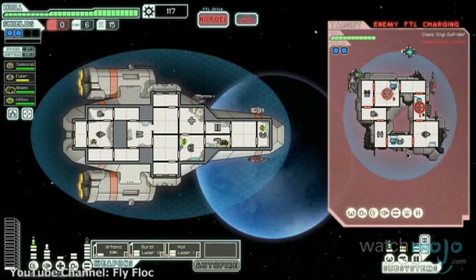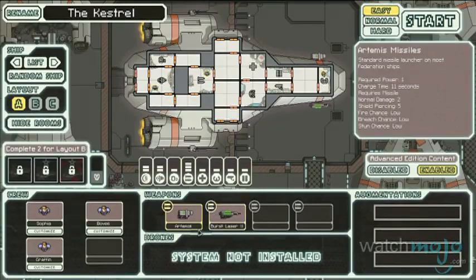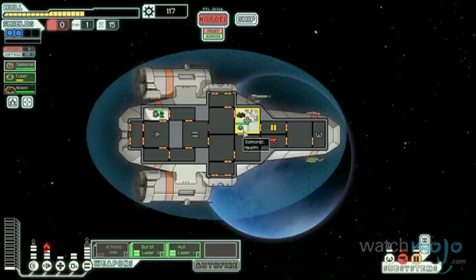Kicking off our list is the ship that acts as one of the main characters in Faster Than Light, or FTL. Although you get many different classes of vessel to play around with, all players start with the Kestrel Cruiser as their first ship.